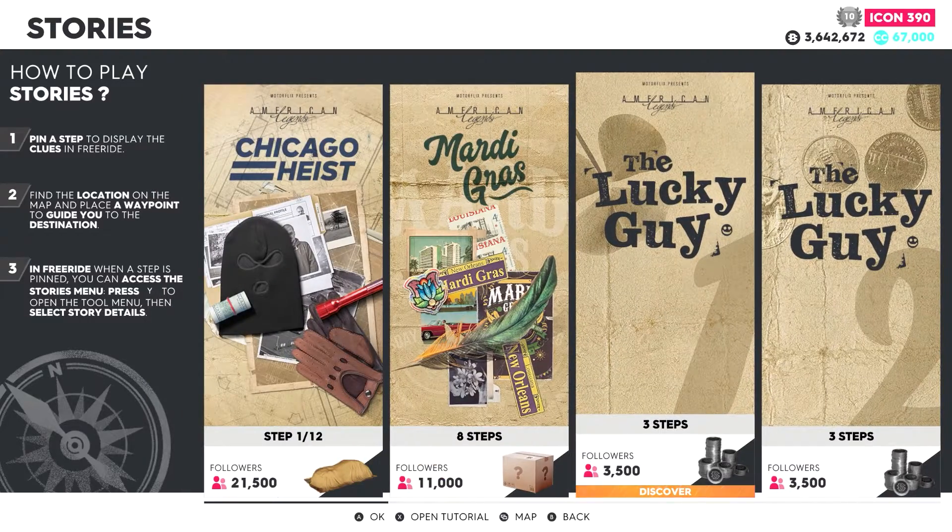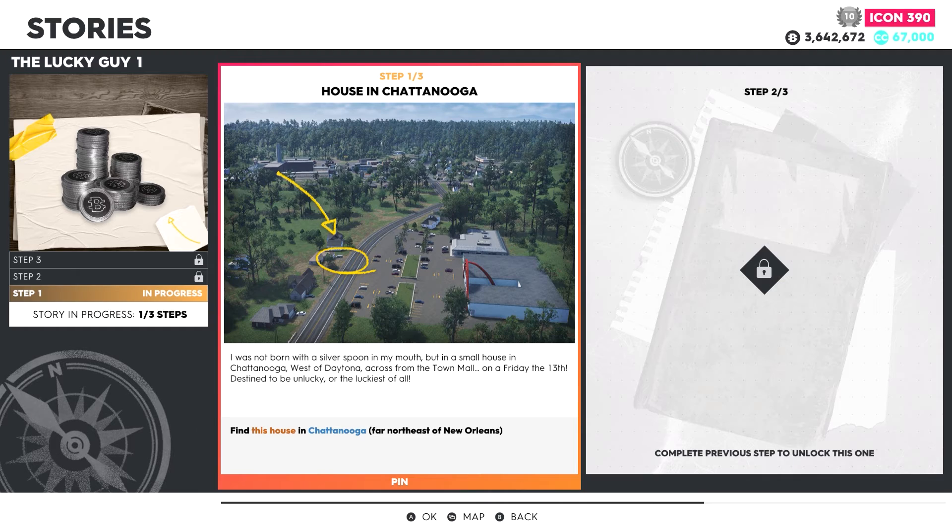We're going to do the first one, which is three steps. The first step is housing in Chattanooga — I hope I'm saying that right. I was not born with a silver spoon in my mouth, but in a small house in Chattanooga, west of Daytona, across from the town hall, on a Friday the 13th — destined to be unlucky, or the luckiest of all.